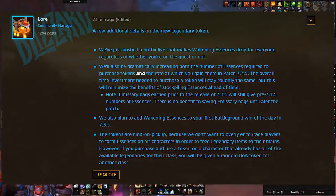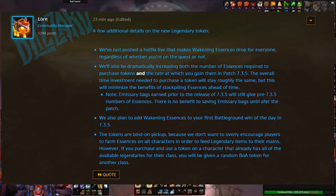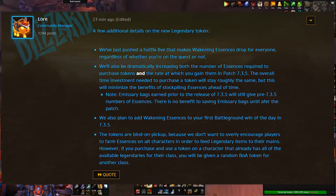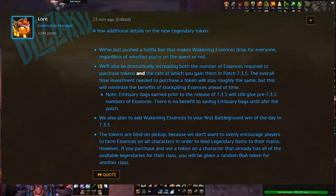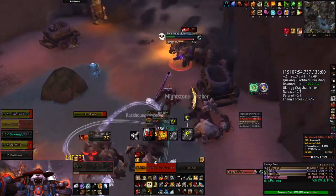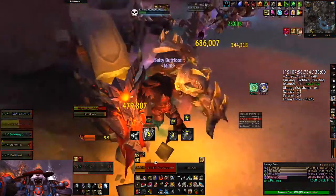Lore stated that they're going to add Awakening Essence to the first Battleground Win of the Day reward in Patch 7.3.5 as well. If that reward is worth as much as the Daily Heroic Dungeon reward, that would be another five Awakening Essence each day, or 35 per week. That's another 20% of a legendary right there — not shabby.